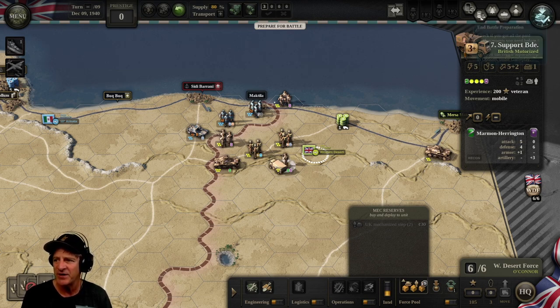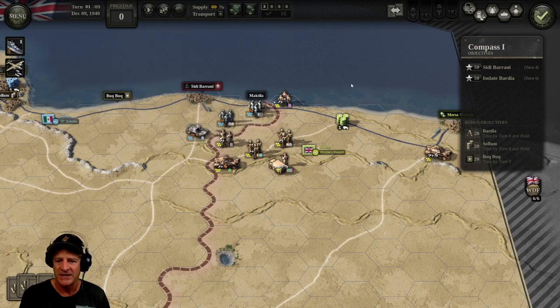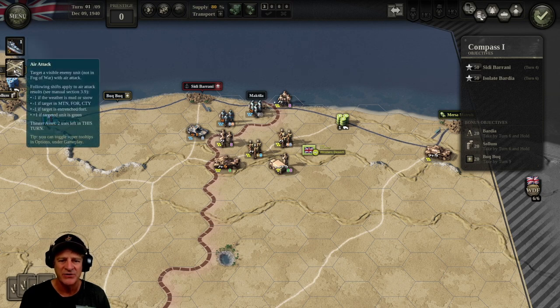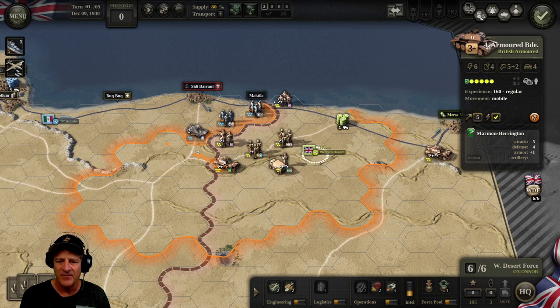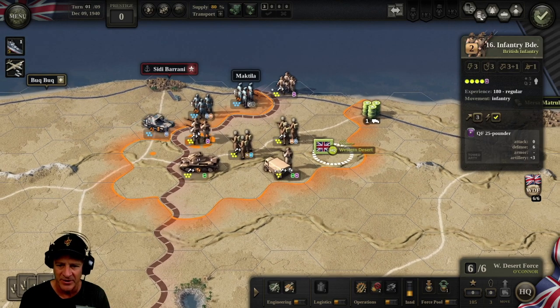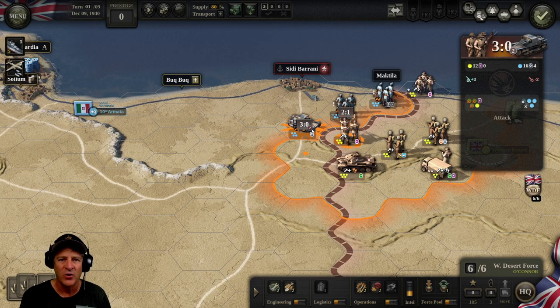We click End Battle Preparation Phase and it's time to get started. We're on the offensive. We have five naval bombardments total — one per turn — and two air attacks per turn. If we click on our 16th infantry brigade and hover over the Italian armored unit, we can see it gives us 3:0 — the left number is casualties we would suffer, the right is casualties they would suffer, expressed in step losses. It's an estimate; real battles can vary. Part of the problem is they're entrenched, so we want to flip those odds.